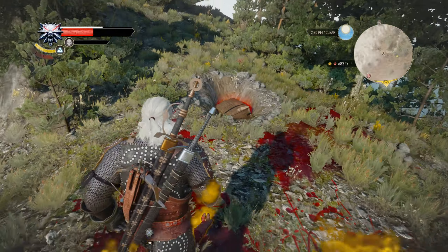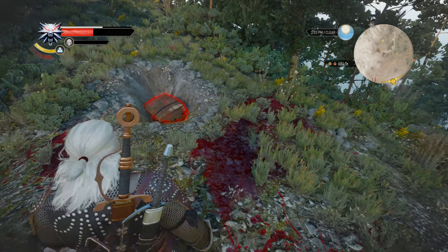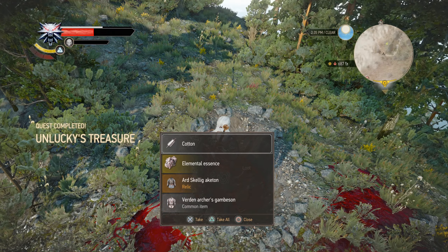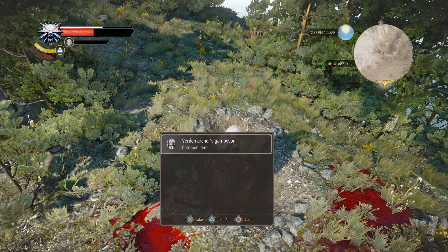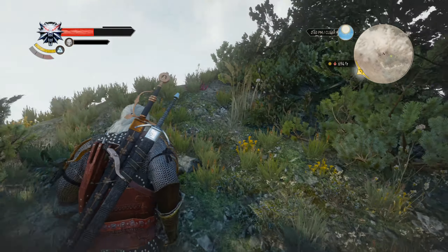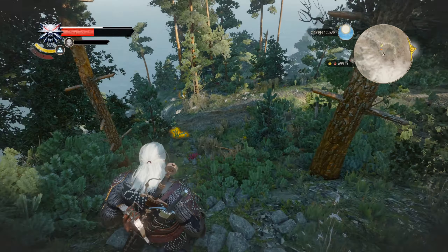That guy has about the same luck in Geralt's world as I do in the real world. Wolf-eyed leather straps — and I got right to the chest. Loot: Dashbod runestone, lesser glyph of Axii. Quest completed: Unlucky's Treasure. Cotton elemental essence, Ard Skellig Akheten Verdun archer's gambeson. That's a steep slope down — not going that way. Still have some more stuff to harvest up on this peak.